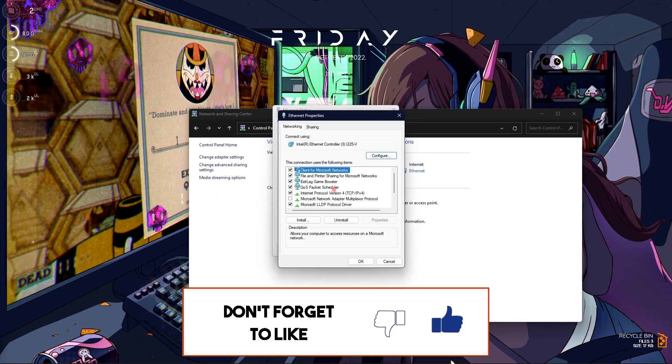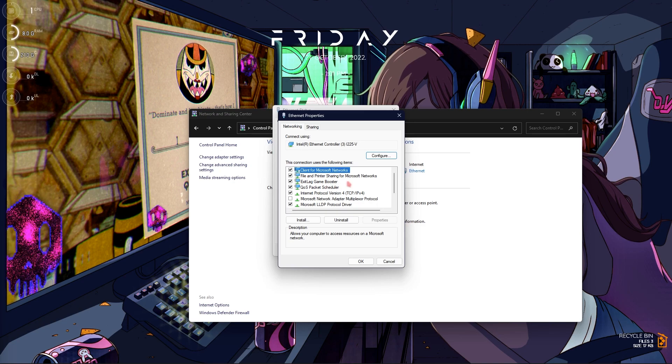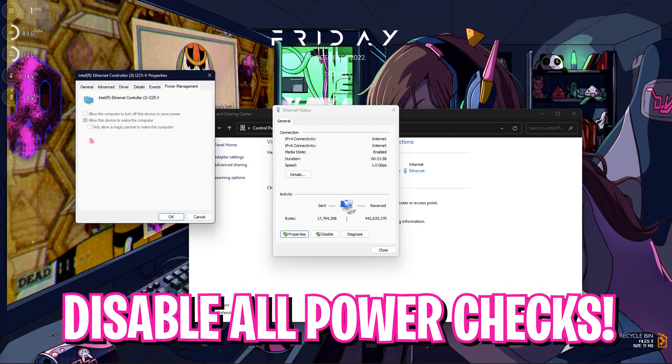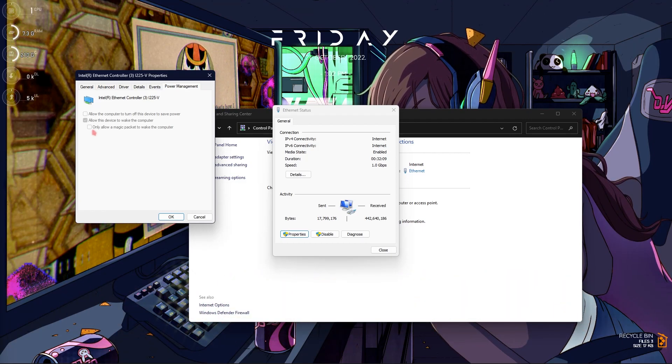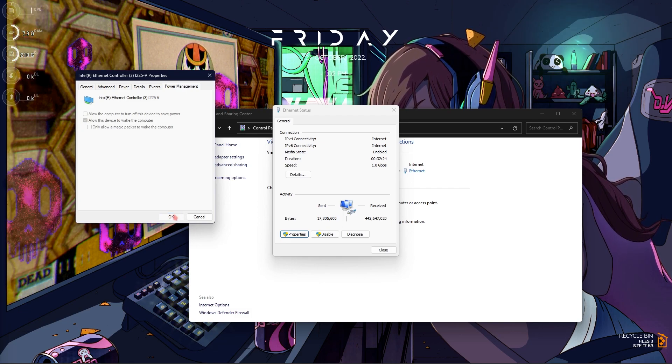Go back to Properties and click on Configure, then go to Power Management. Make sure that all three options are disabled. Your computer will by default turn off ethernet to save power, so make sure all three options are unchecked — this will allow your computer to constantly pump internet into your game. Then simply click OK and close it.